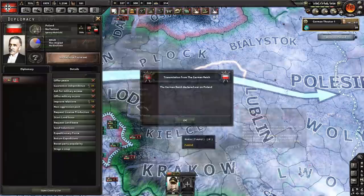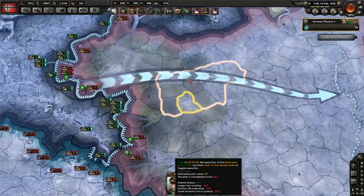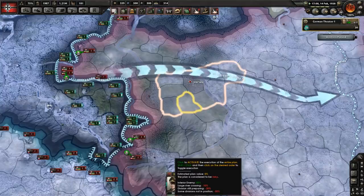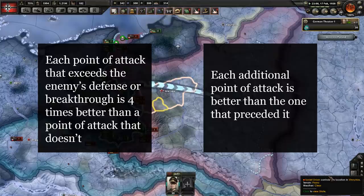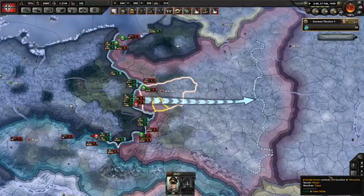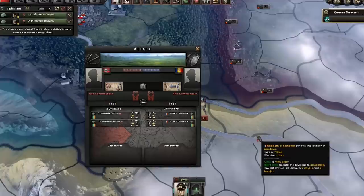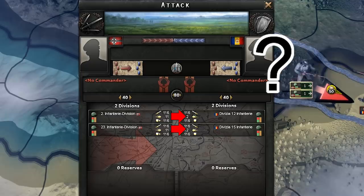Now I want to get into the benefits of 40-width divisions. The first and biggest advantage they have is that they are simply better at fighting given how combat currently functions in Hearts of Iron 4. There were two important conclusions about how attack values function: the first was that each point of attack value that exceeds the enemy's defense or breakthrough is four times better than a point of attack that doesn't, and the close corollary was that each additional point of attack is better than the one that preceded it. You want your attack as high as possible to really shred through enemy divisions. There was one last part about combat I didn't explain in my last video, and that was target acquisition - in other words, when in combat, what are your divisions actually shooting at? Are they shooting at all enemies equally? Are they picking one enemy division at random and only firing at it? Can multiple divisions pool their attacks to overcome the defense of an enemy to deal more damage? Or is everything a series of 1v1s?